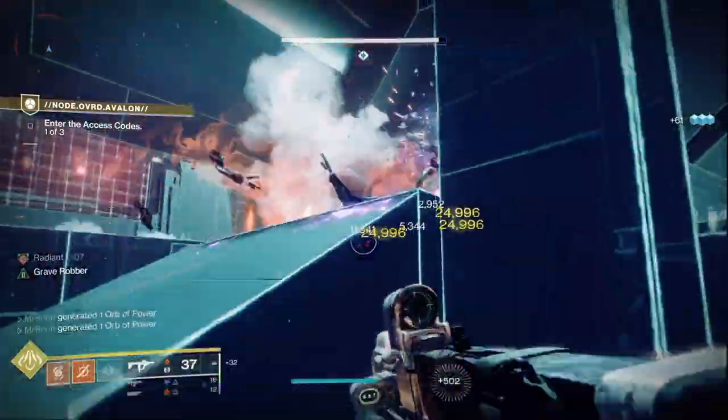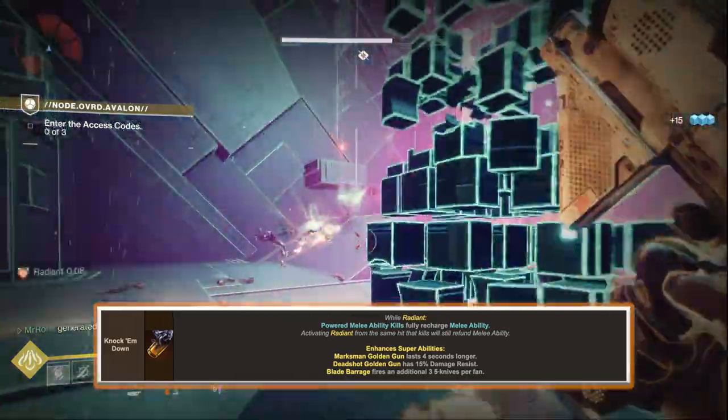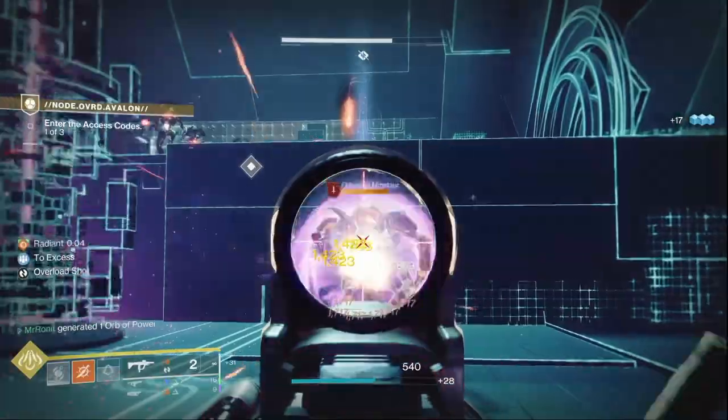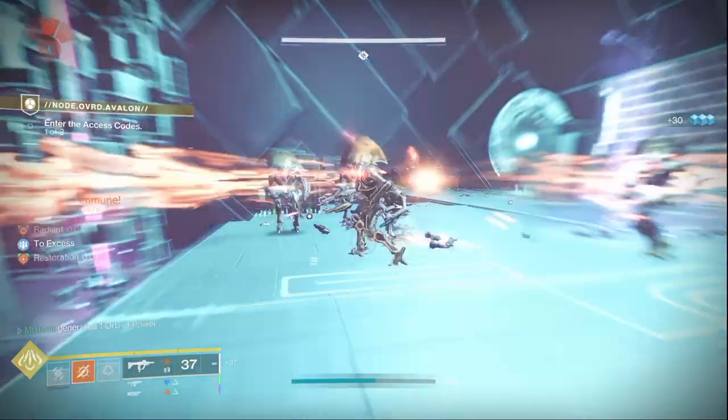Thanks to our aspect Knock Em Down, when we are radiant — which we will be through our fragments — a kill with throwing knife will fully refund our melee. This sets up an infinite loop of throwing knife, kill, massive ignition, instant refund of throwing knife, and repeats.